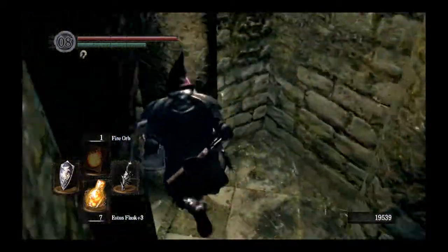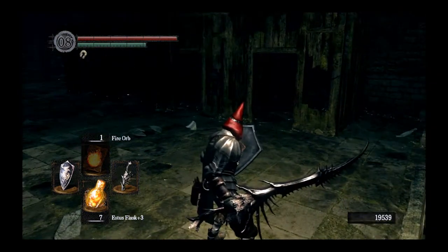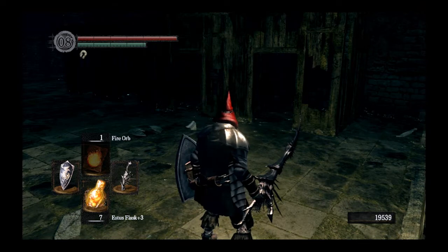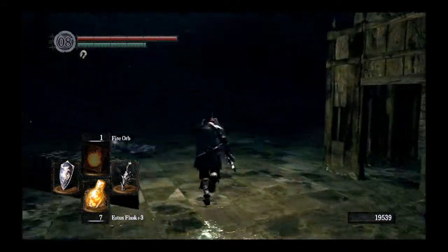We find the Very Large Ember in the chest. That goes to the blacksmith at the Undead Parish and allows you to upgrade a regular weapon all the way to plus 15. After grabbing that, we drop back down.